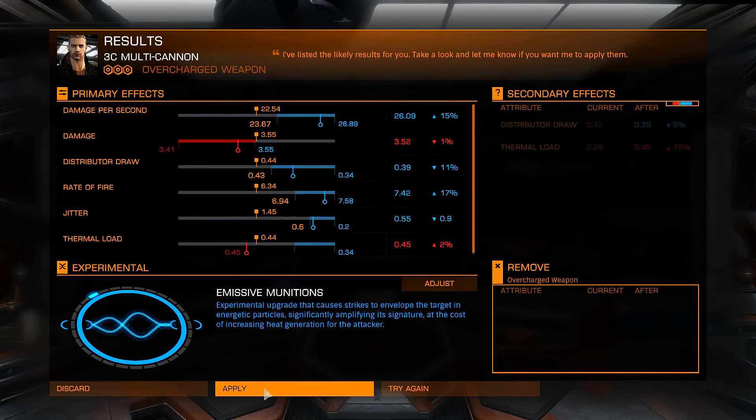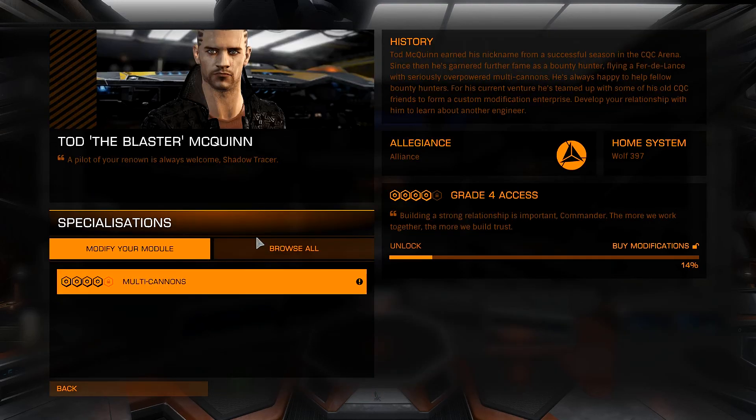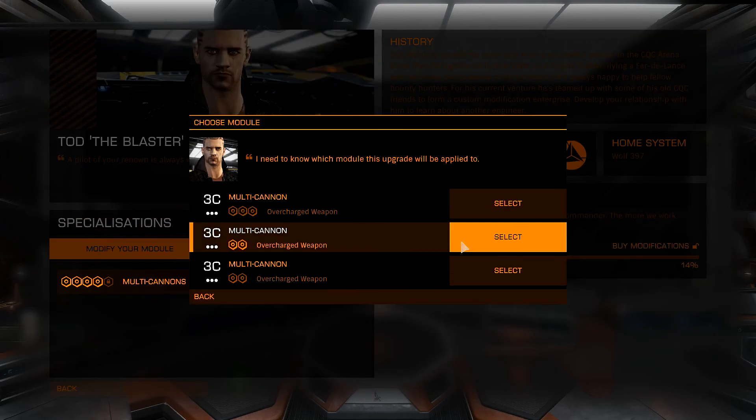Experimental effect — yes! I'm digging that. Our DPS went up 26%, a 15% increase overall. Our damage only decreased by 1%. Distributor draw decreased by 11%. Rate of fire increased by 17%. This is really good — I'm pretty happy with that. Let's go ahead and apply this.